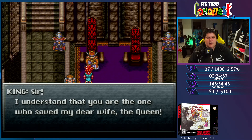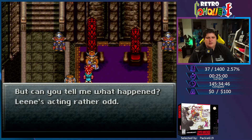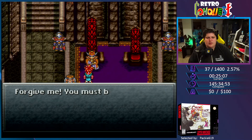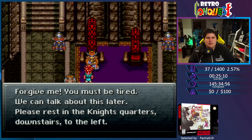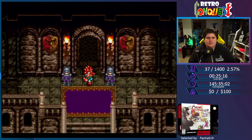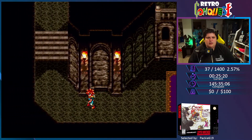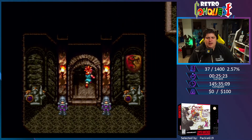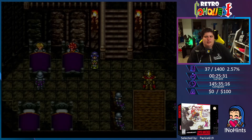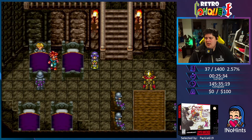I understand that you are the one who saved my dear wife the queen. But can you tell me what happened? Leanne's been acting rather odd, and she seems to have lost her coral pin, which is something she guarded with her life. You must be tired — we can talk about this later. Please rest in the knight's quarters downstairs to the left. Let's go rest — save some money.